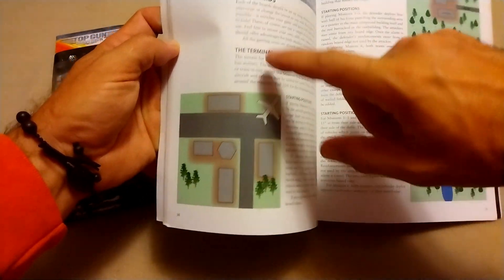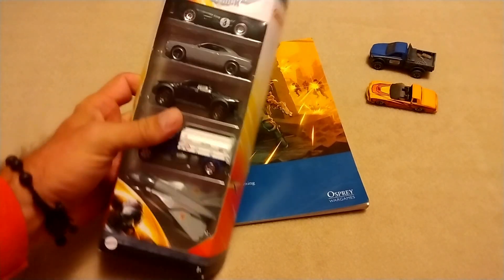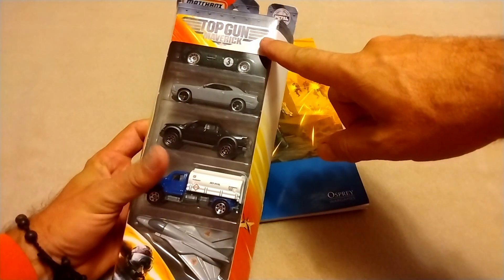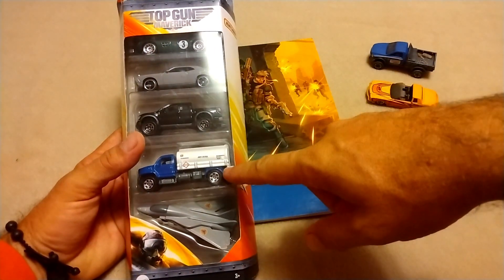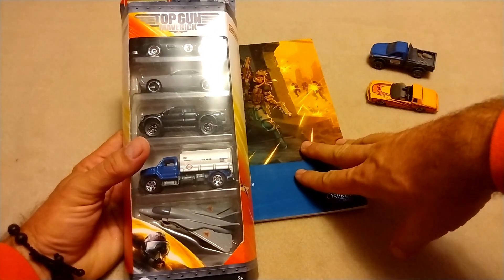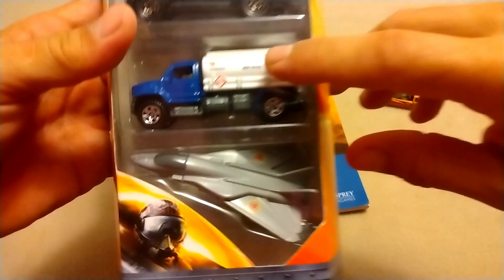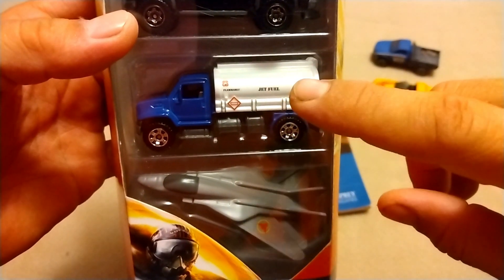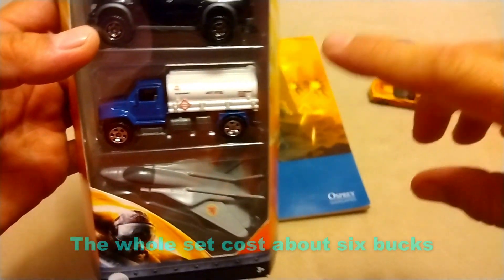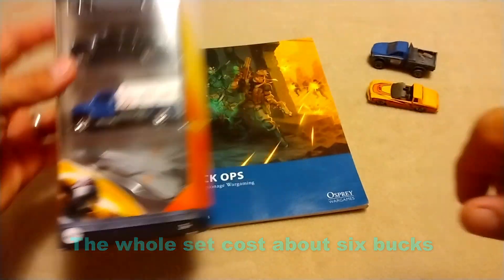Specifically what I want to call your attention to is one scenario that takes place on the airport. I found this pack of Top Gun Maverick-themed cars at the check stand at Safeway, went by it a couple of days, and one day I said: in order to make a regular city look like an airport, I'm going to need this jet-fueled truck. It's highly specialized and it's going to go a long way towards adding that flavor, but of course it comes with a grossly undersized jet.